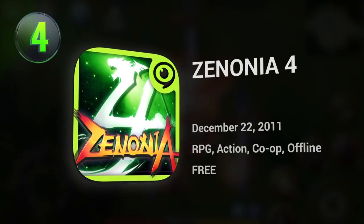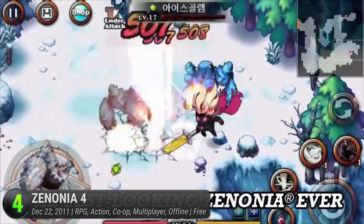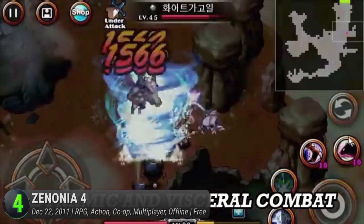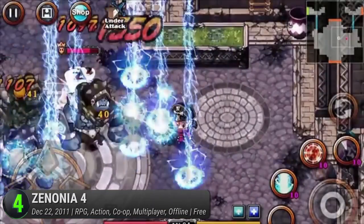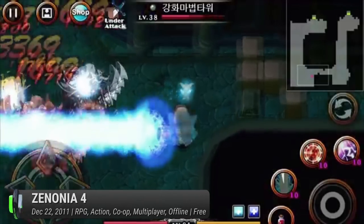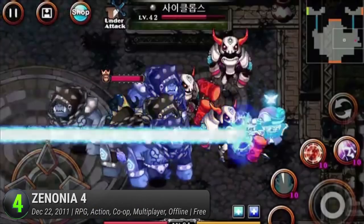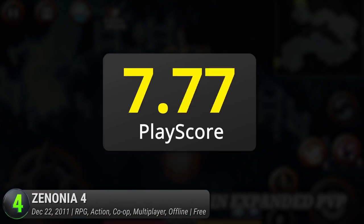Number 4: Xenonia IV. Xenonia's hero comes back to the forefront in this most definitive edition of the RPG franchise yet. Witness the return of the oddly named Regret as he goes on a brand new mission. This time he'll have to go against a rising Dark Lord that threatens the fate of Xenonia. Return to the comforts of their satisfying hack-and-slash action as you choose between the four different classes. Master the art of melee and ranged combat and earn the right to be the hero the world needs. It's an anime-style RPG with just the right balance of humor and action. Truly a delight to play, it has a PlayScore of 8.7.